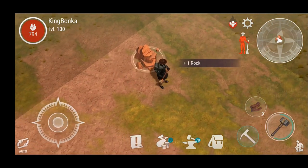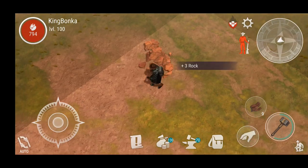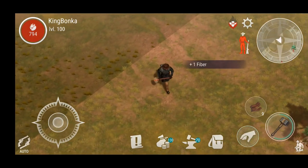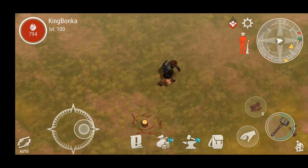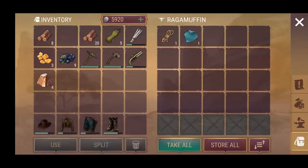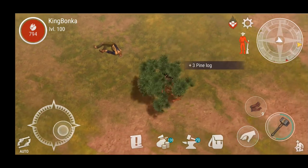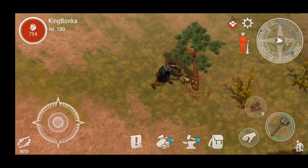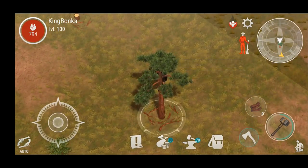You can hit the auto button if you want, but you have to be careful that your character doesn't go running into enemies. You can gather a fair amount of resources, though someone's coming after us anyway. You're going to get a lot more wood than stone, so be cognizant of that - you might have to do more stone runs than wood runs, just because wood is more plentiful.